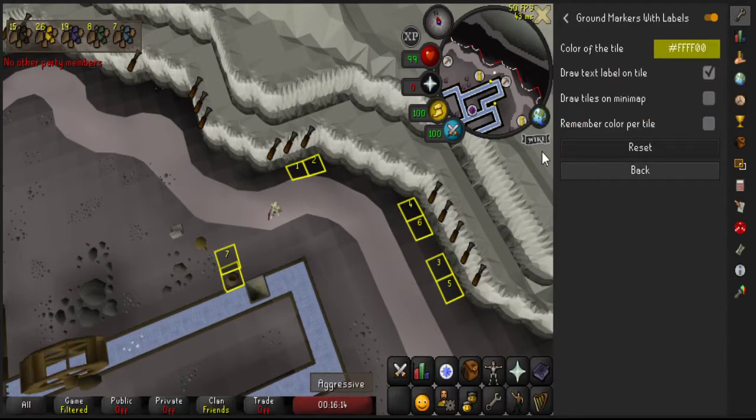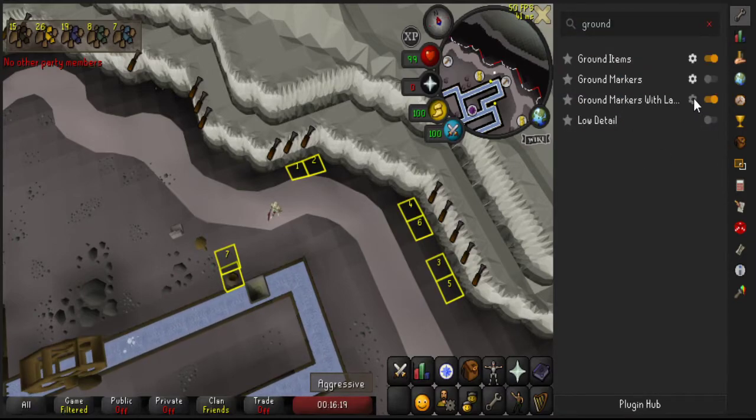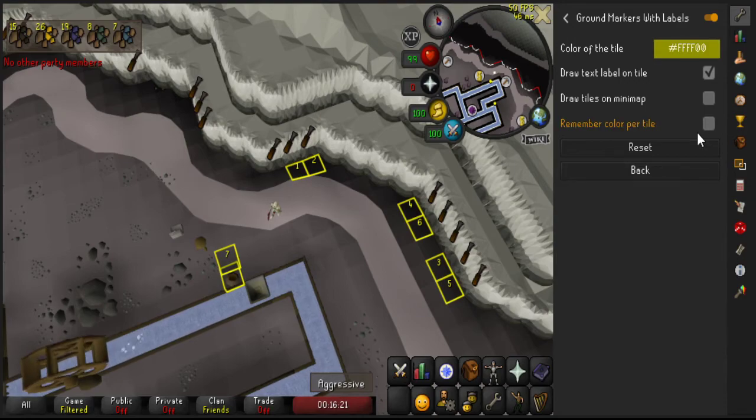It's not too hard to edit the configuration. You're just going to check 'draw text label on tile'. You can do whatever you want with the other options. This one shows them on the minimap, and this is just if you want to change the color, but I've never used it. You'll have to look into that if you want.